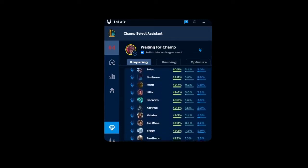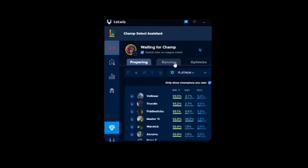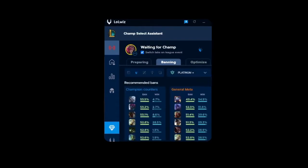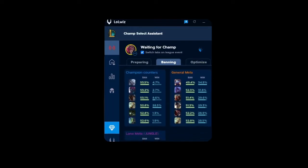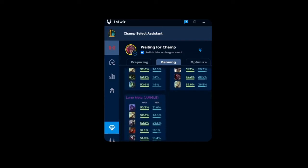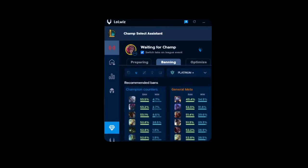You can even filter by which champions you own. You can see the win rate, ban rate, and pick rate of each champion as well, so your recommendations are limited to meta or win rate champions. The banning tab has three groups of champions for ban recommendations. These champions recommended for a ban have ban rates and win rates. When you input a champion, Lulwiz automatically populates a table with counters to your specific champion or matchup. Lulwiz also has general meta bans and lane meta bans as well, so in this case Master Yi pops up in all three columns, and he would have been an excellent ban choice.